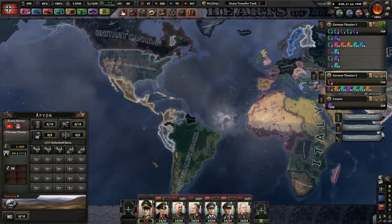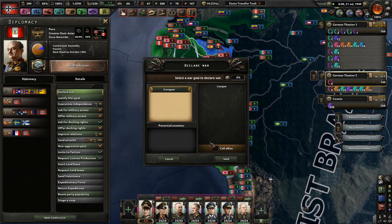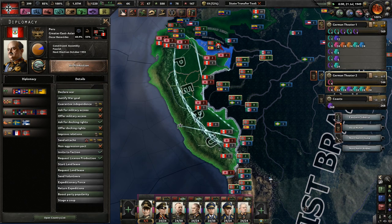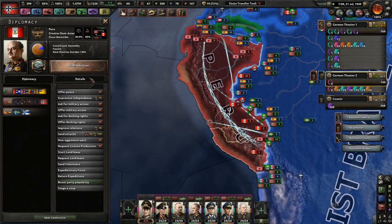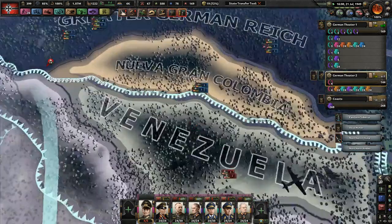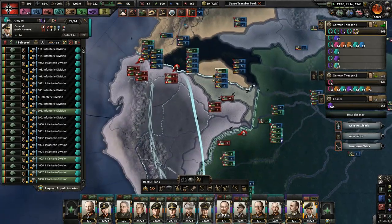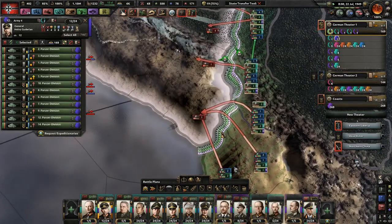We can finally go to war with Peru — I mean Ecuador. Let's go ahead and do that; I'm surprised we weren't actually at war with them already. That's how you build a good Kriegsmarine, people — that's really why I did this campaign, just have a lot of planes. And this war is actually going to take a while because they have quite a bit of manpower and divisions, so attacking them is not going to be easy.